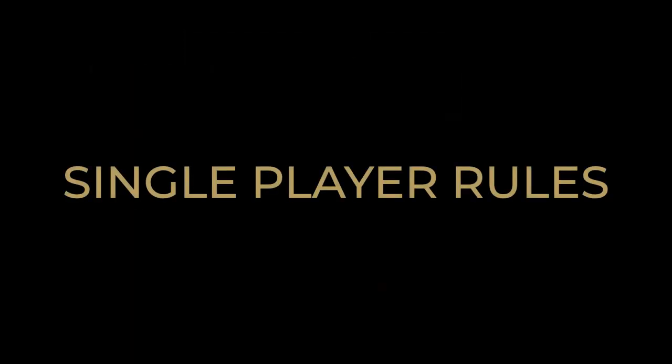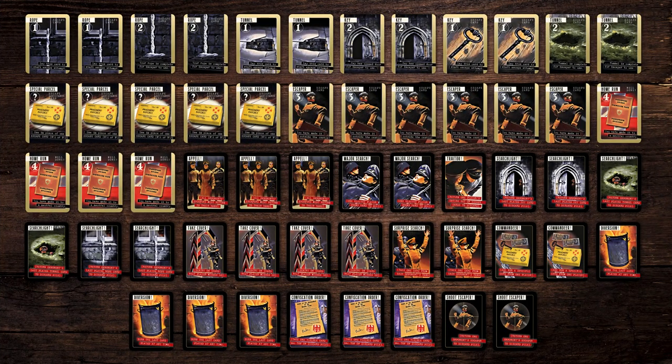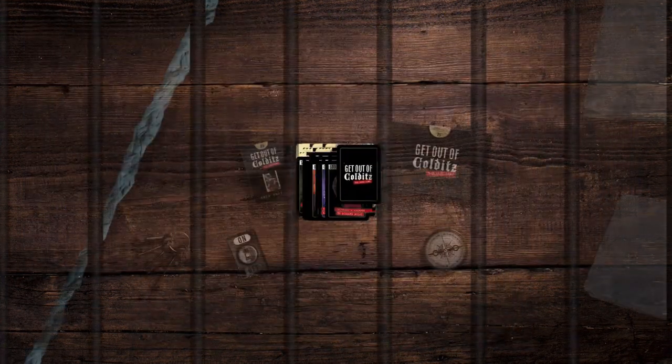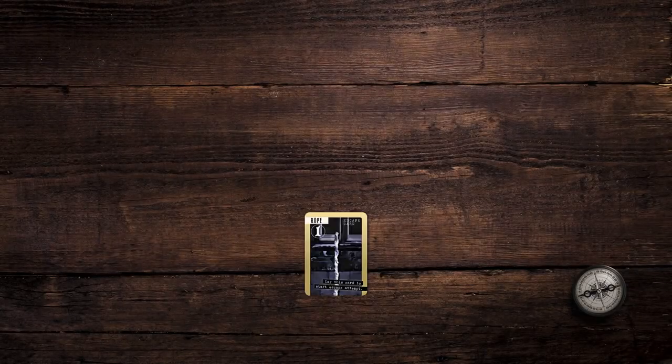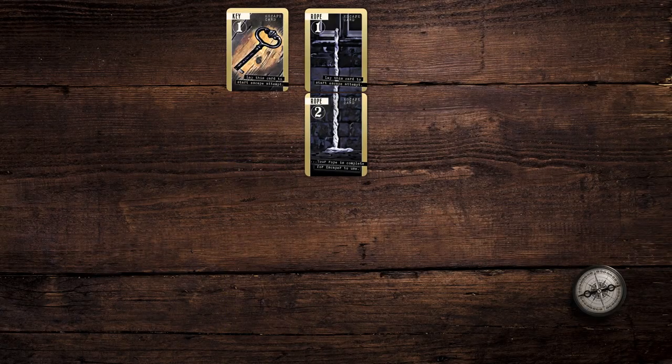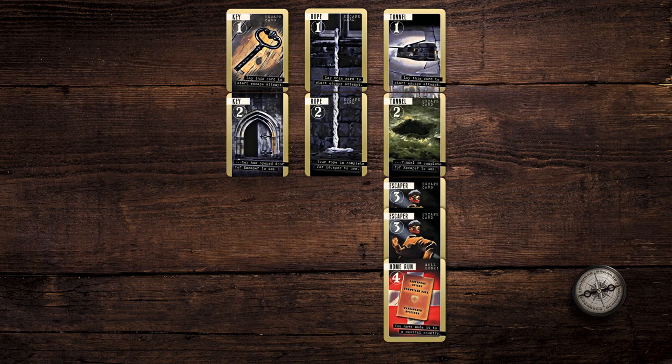Get out of Colditz single-player rules. You are held in Colditz Castle, a World War 2 German POW camp reserved for the elite of escapers and special prisoners. The object of the single-player game is to piece together one or more escape chains to allow a total of three escapers, either together or one at a time, a home run to freedom.